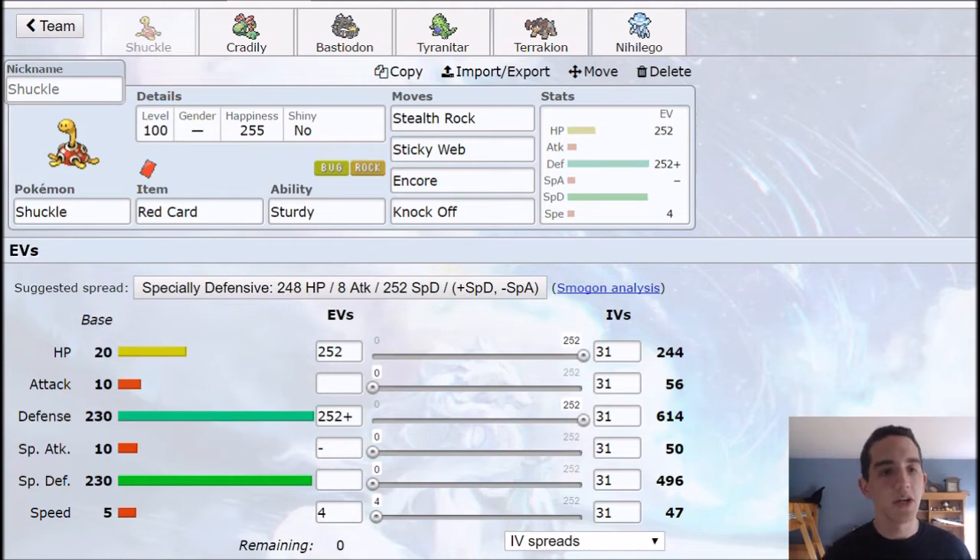For this team's breakdown, we have Shuckle, Cradily, Bastiodon, Tyranitar — obviously not Mega, you can't yet — Terrakion, and Nihilego.